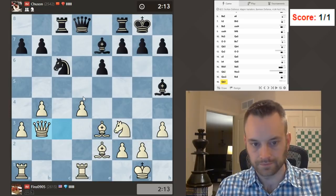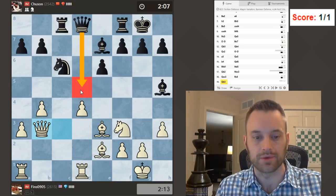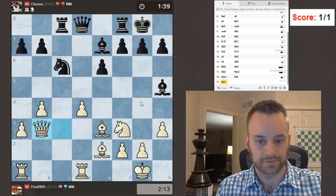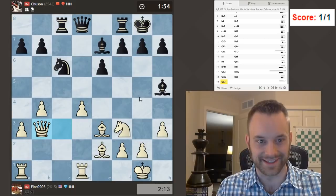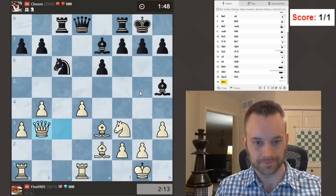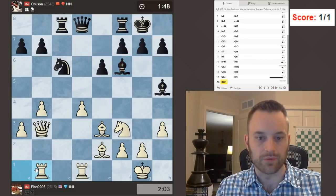I think I'm doing fine here. Maybe a tiny pull for White — d5 is annoying for Black. He can't really stop it unless he wants to play queen d5, which he might do. But I could trade queens, play g4, maybe knight e5, expand. Keep thinking, Chusan. Okay, now do I play d5 in this position? Not sure about that. Let's play rook b1 — I'm going to postpone a decision there. Oh, maybe he'll do this.